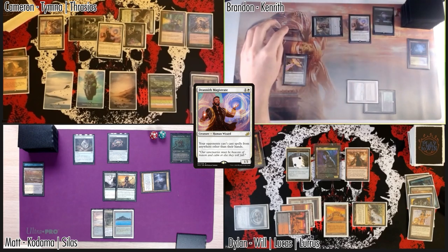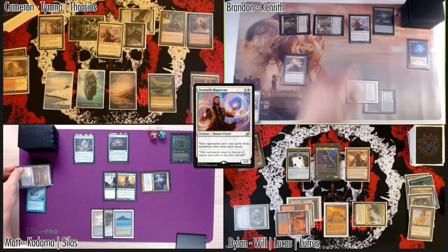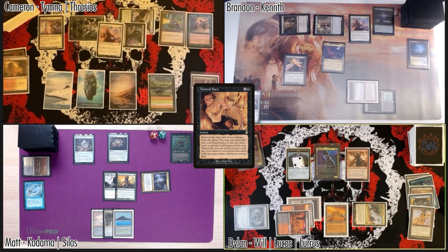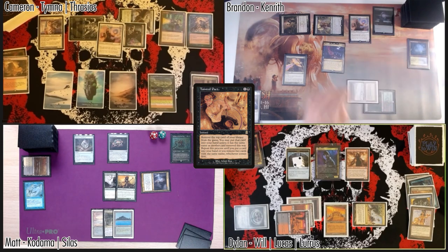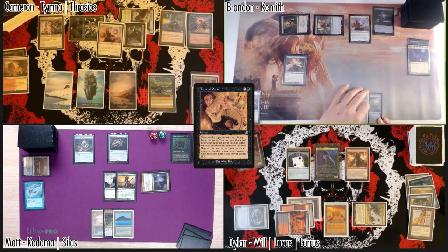We're going to cast something — I'll eat Matt's Marsh Flats with Deathrite Shaman to make mana, and cast Tainted Pact. I had nothing. Can't cast another spell on others' turns — cool. We got an Exotic Orchard for that, just for anyone keeping score at home.